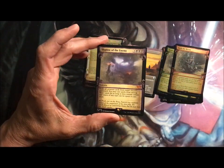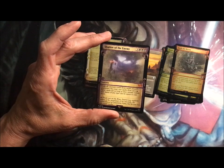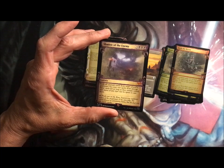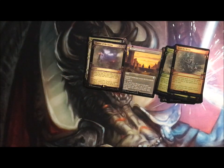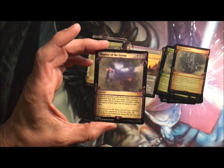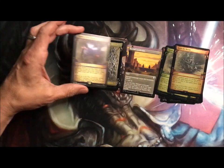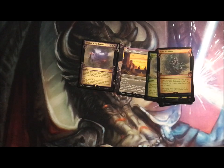Shadow of the Enemy, mythic. It's a sorcery — exile all creature cards from target player's graveyard. You can cast spells from among those as long as they remain exiled, and mana of any type can be used. Yeah, it might be handy, but you're spending six on this. How much mana could you possibly have left? You've got to have a lot on the board, or a bunch of mana rocks or something. Sounds kind of silly trying to pull that one off.